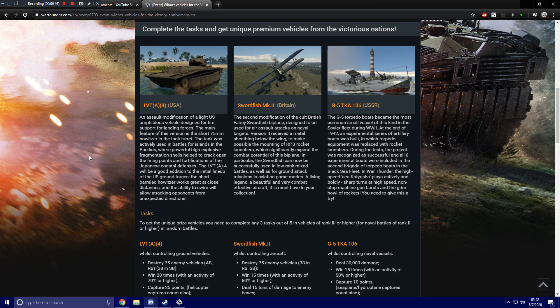And lastly, the G5. The G5 torpedo boats became the most common small vessel of this kind in the Soviet fleet during World War II. At the end of 1942, an experimental series of artillery boats was built in which torpedo equipment was replaced with rocket launchers — so this one doesn't have torpedo launchers, just rocket launchers. During testing the project was recognized as successful, and all six experimental boats were included in the 2nd Brigade of Torpedo Boats in the Black Sea Fleet. In War Thunder, the high-speed Sea Katyusha plays actively and boldly with sharp turns, non-stop machine gun bursts, and the grim howl of rockets. If you don't have time to get all three, pick your favorite — you've got one for air, ground, and sea. I'll see you guys on the battlefield.